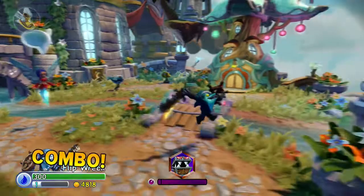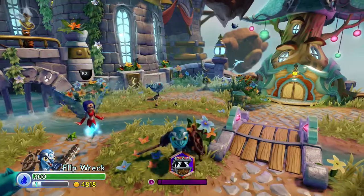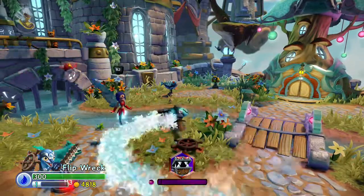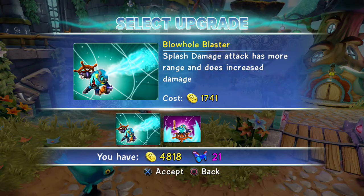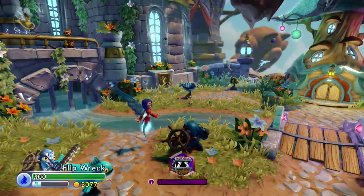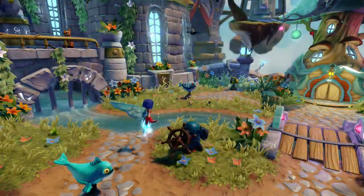High tide! You can hold that combo as long as you want almost - wow, that was quite long though. 113 points of damage every time he spins. Alright, let's finish the upgrades. Splash damage attack has more range and does increased damage, but does it last longer? Then you can do the Sea Slammer - like the other one. You got those cool combos though, I gotta give him that.